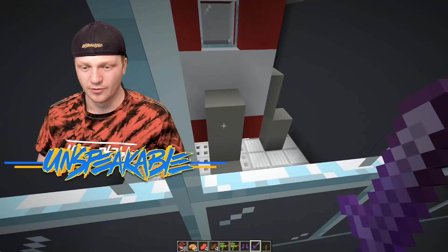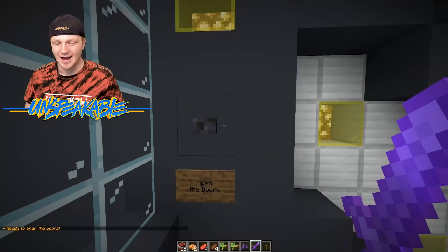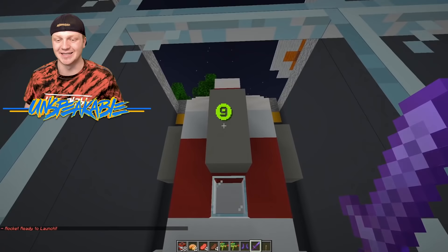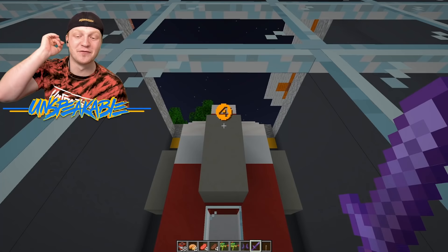Let's go ahead and fuel up the rocket — we got the fuel dumping in. Ready to open the doors — we can go ahead and open the doors. The doors are open. Rocket is now ready to launch in 10, 9, 8, 7. You guys got to leave a like on this video in 4, 3, 2, 1.